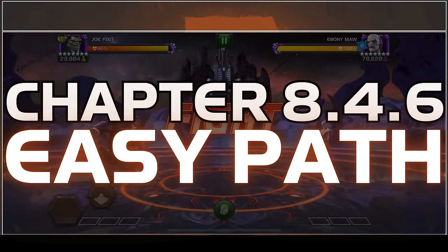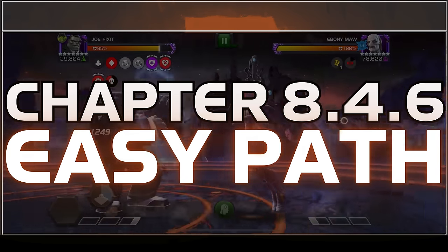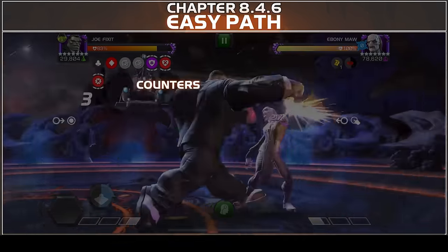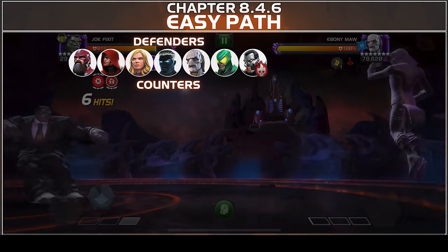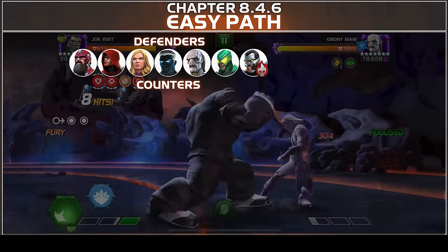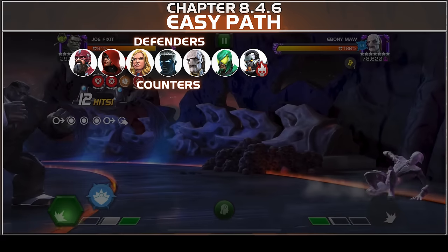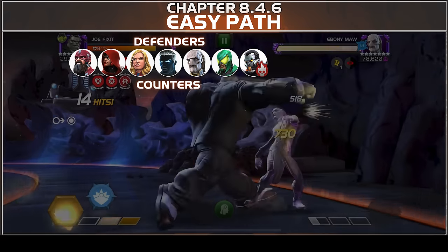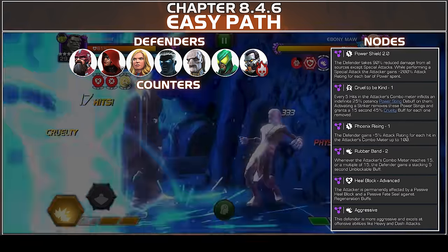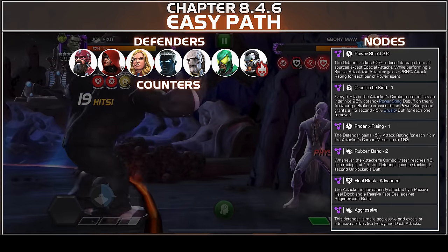Welcome back to the channel, welcome to Chapter 8.4.6 Easy Path for Completion — this is the final one with Goliath Khan as the boss. The defenders are going to be Red Guardian, Guillotine, OG Captain Marvel movie version, Mr. Negative, Ebony Maw, and Scorpion. The nodes here are going to be Power Shield 2.0, Cruel to Be Kind, Phoenix Rising, and Rubber Band.